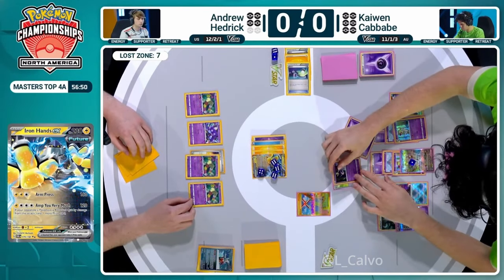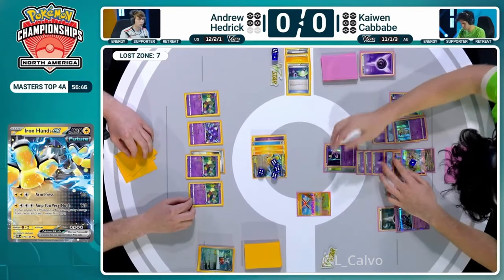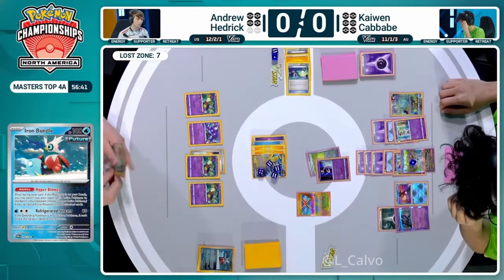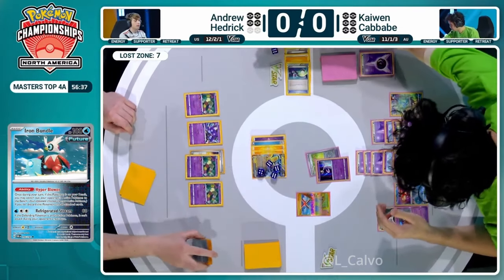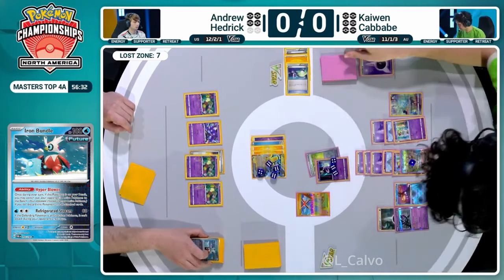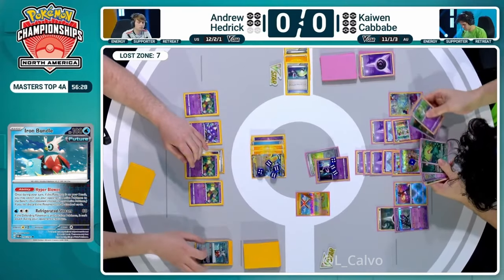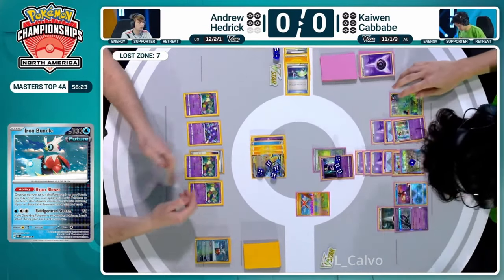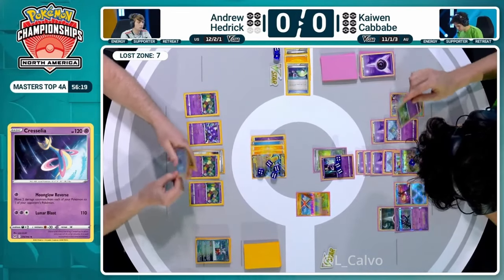Kaiwen is very prepared for this. Andrew just double-checks on the HP and finds the bad news - there's 160 damage dealt, 10 damage short from the knockout. That is sad to see - that Cresselia is still alive on Kaiwen's side of the field, ready to go thanks to that Bravery Charm attached.